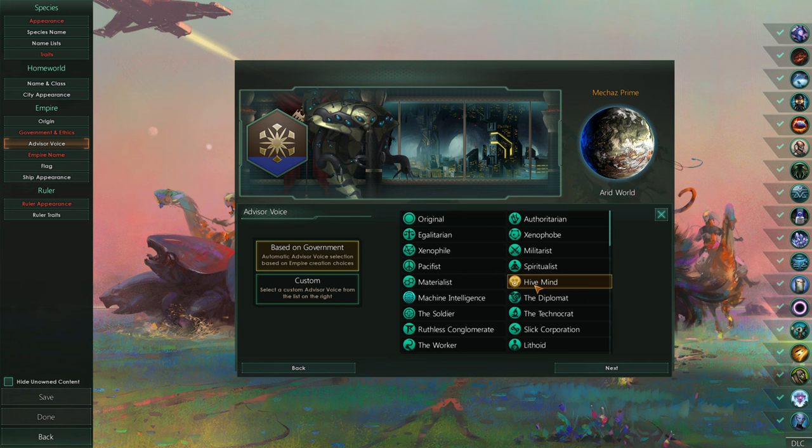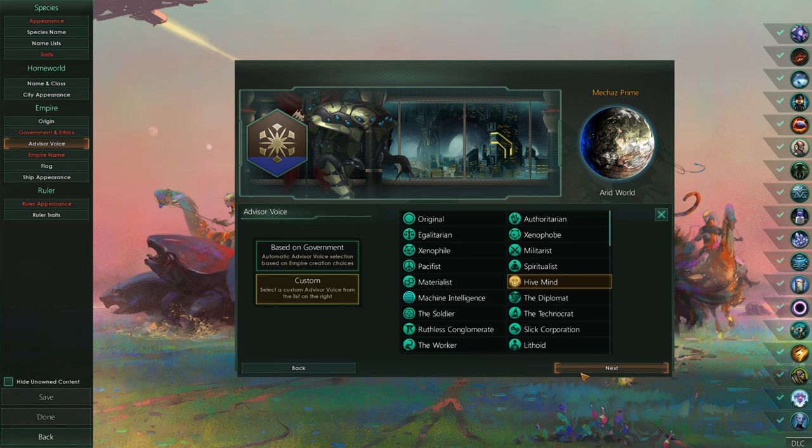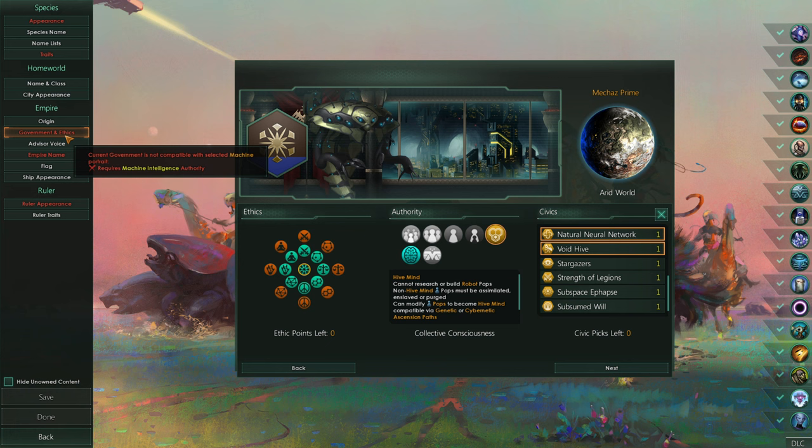Let's do it. That sounds fascinating. Myself is a prison for which only we have escaped. Indeed, we are a hive mind. This is fine. What is wrong here? Requires machine intelligence authority?